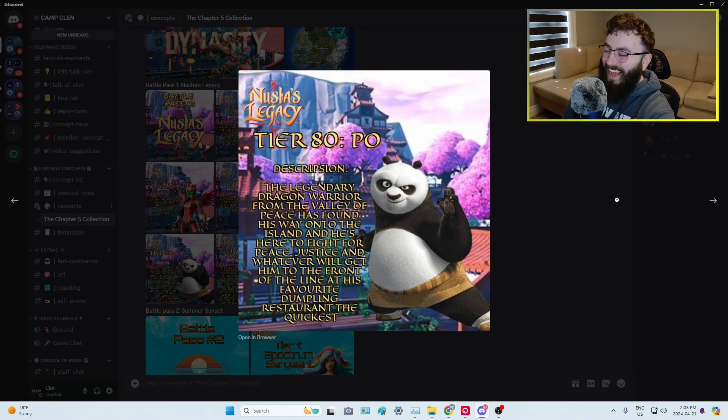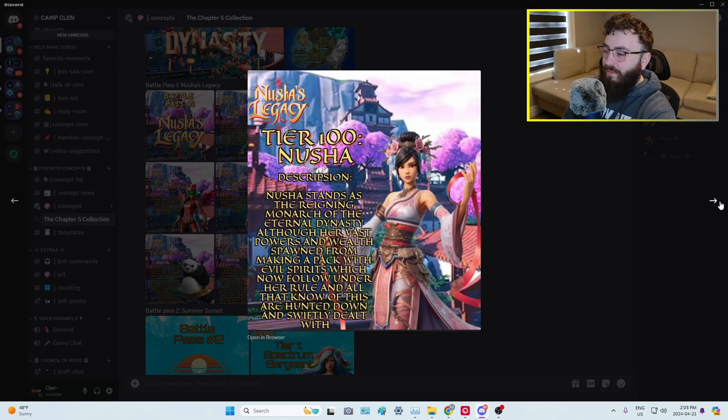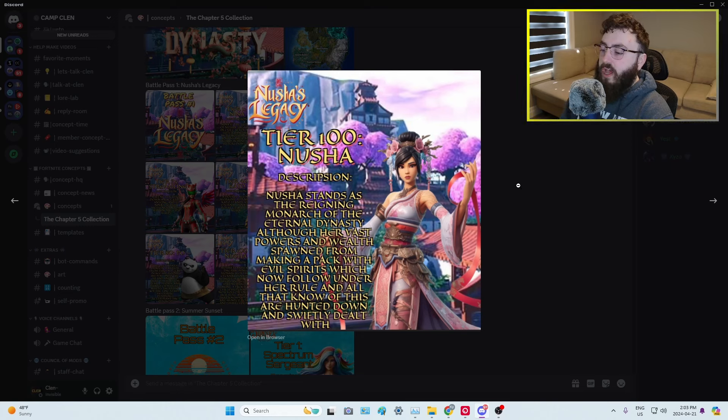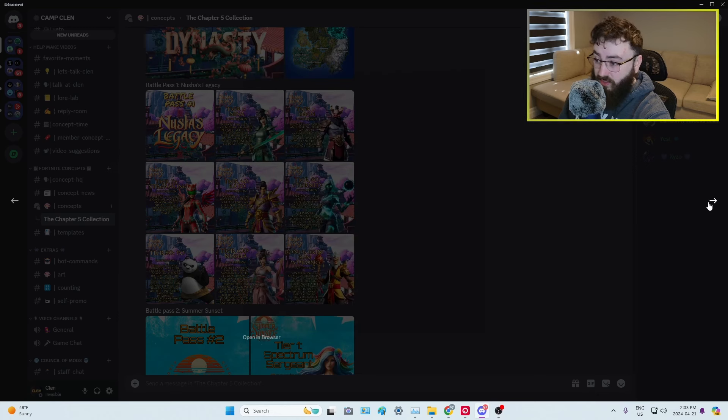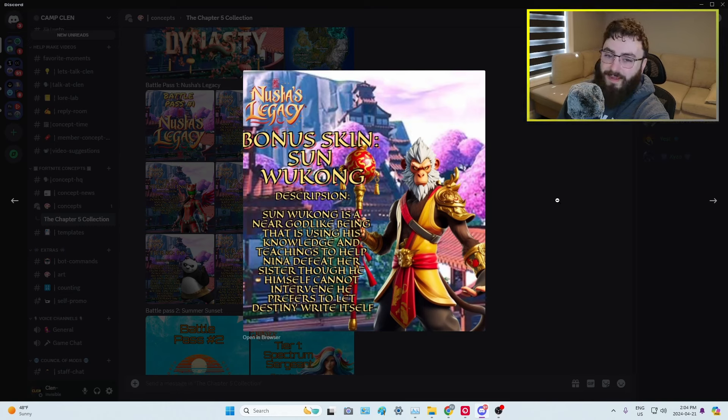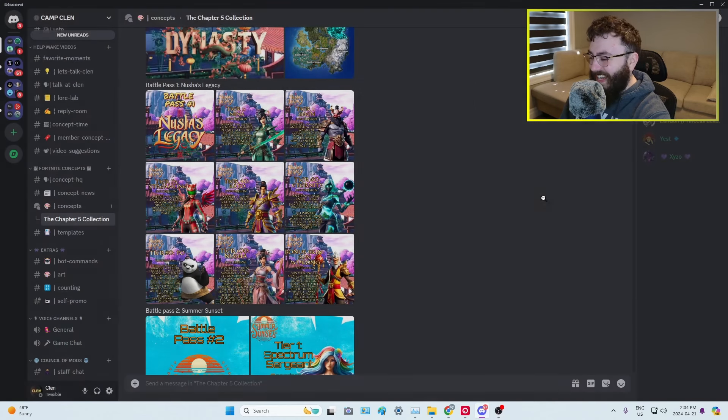Then we have Poe — I still haven't watched that new movie. Then we have Nusha, who seems to be the main character of the season. Nusha stands as the reigning monarch of the Eternal Dynasty, although her vast powers and wealth spawn from making a pact with evil spirits, which now follow her rule. It's a cool skin — a better version of Mizuki, to be honest. Then we have Wukong as a bonus skin, very cool if the season is themed around Japanese mythology. I still hope Epic Games leans into that rather than just doing a collaboration.